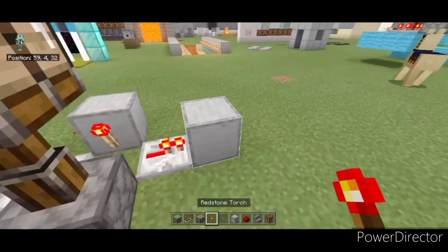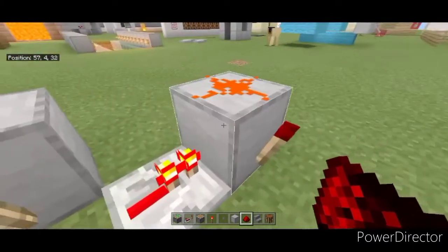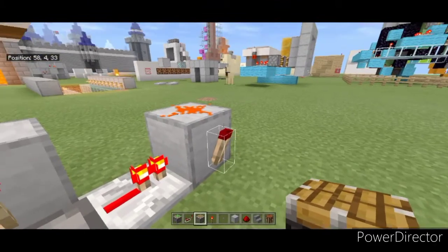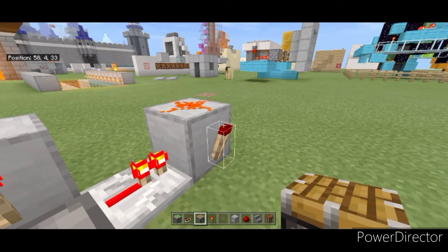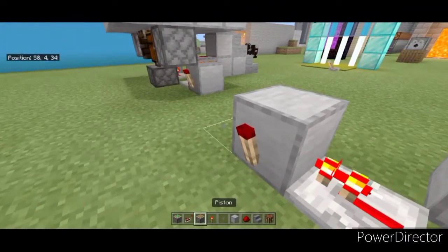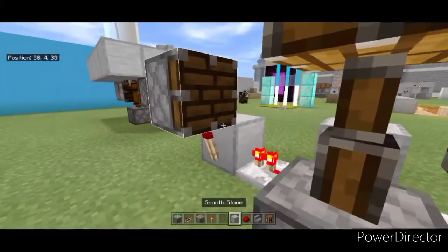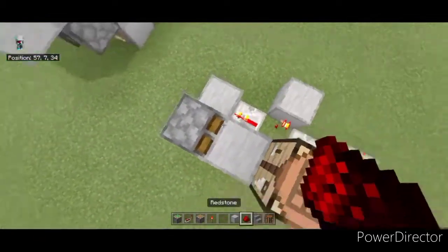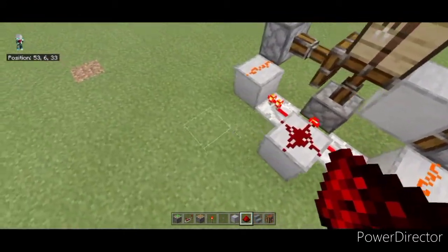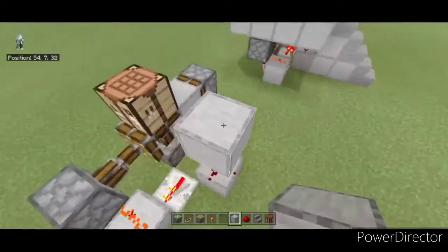Next your redstone torch, then next your piston like this — we have the piston. Next your smooth stone, then next your smooth stone, next your smooth stone.